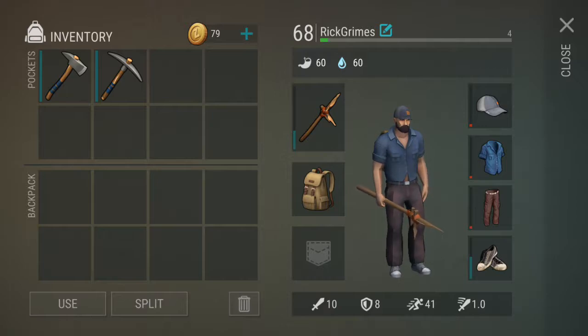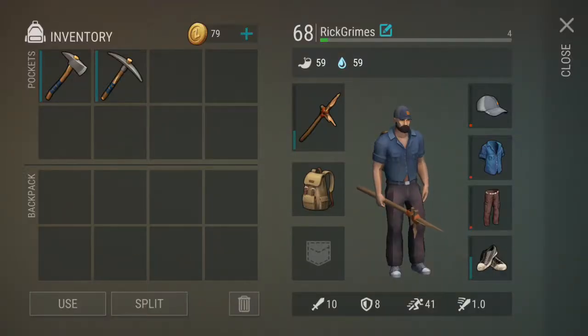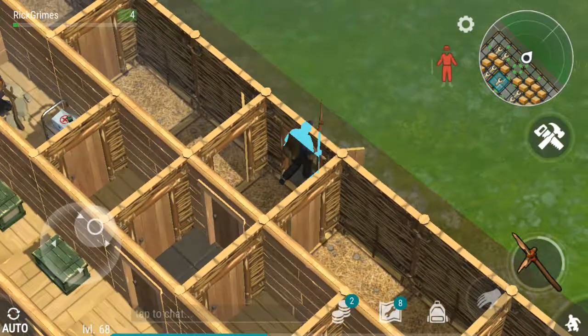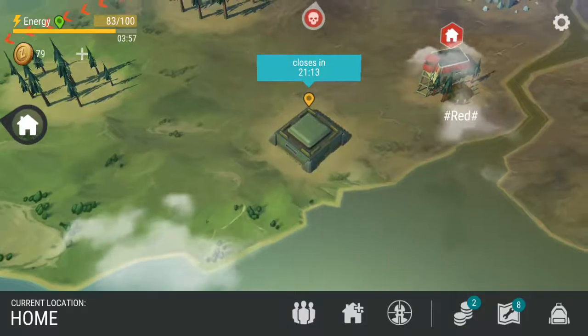Wait - did I die? I lost everything. Right, I died in the Alpha Bunker. Okay, so what I'll do is go to the Alpha Bunker first and then we have a house near the Alpha Bunker. My health is also really low, but it's fine.